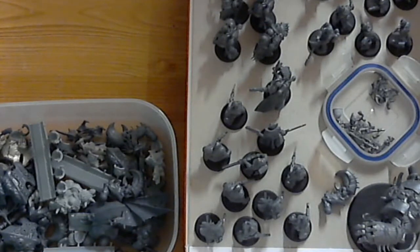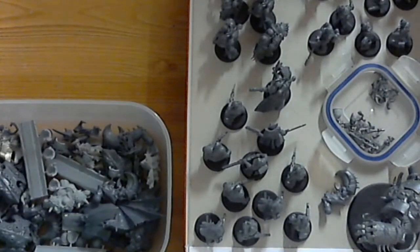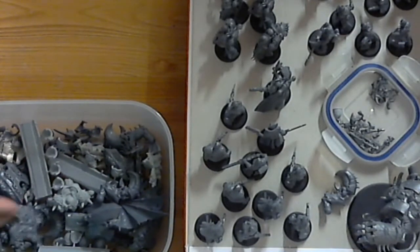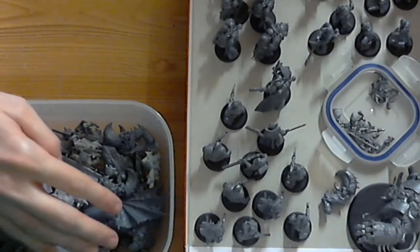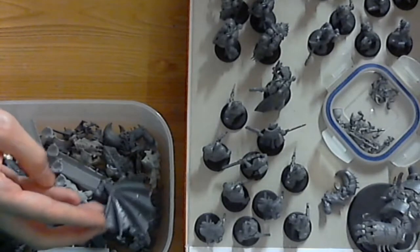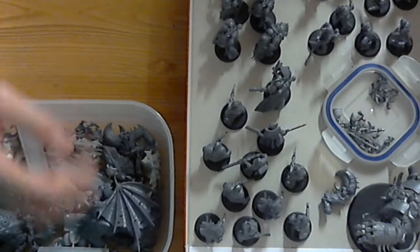Hello there, and welcome back to the Crab Station. As you can see, I've got my Crabby Bits box here, with all the bits that I showed you last time — shoulder pads, carapace, claws. I've thrown a couple of wings in there for something that I'm going to be working on, which is top secret, I might add.